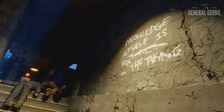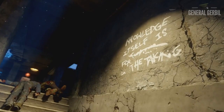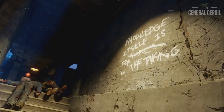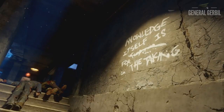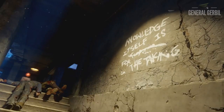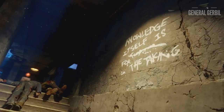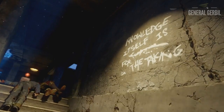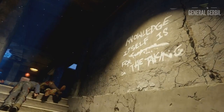This shot is actually the top of the staircase from Nacht der Untoten, and something really funny is they've changed what the writing says — it now reads 'knowledge itself is for the taking,' whereas in the original it says 'salvation lies above,' which is also the DLC map pack name. I don't know if they changed that on purpose, but it's relevant because this is the big battle between the Apothicans and the Keepers. You can also see Juggernog in the background, so we know our Jug location in Nacht.